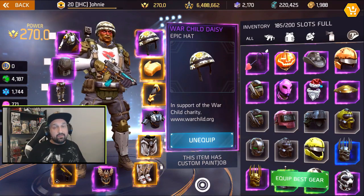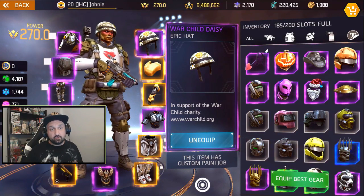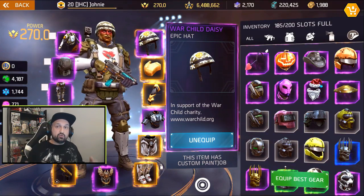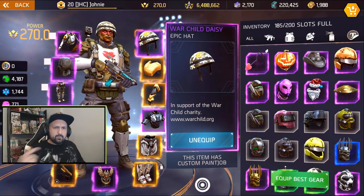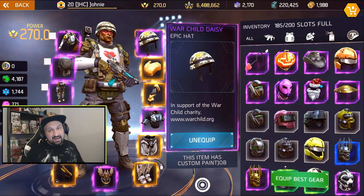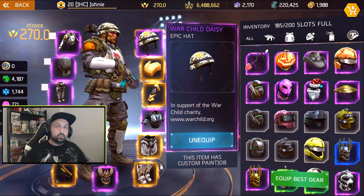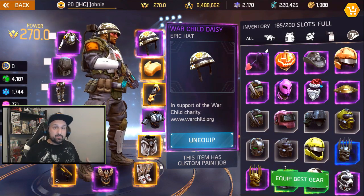At number one is the War Child Daisy epic hat. It was a tough decision between number one and two, but I took this one as number one because it's my favorite of the two. The War Child Daisy was only available for a couple of days - it was a charity item. Madfinger Games gave players a chance to support a charity; they had about three days to buy a bundle in the game with real money, and all profits went to the charity. You can check the website warchild.org. What you got in the bundle was some stickers and the War Child Daisy hat - a military hat with some flowers and stickers on it. It's pretty cool and super rare, and there's no way to buy it unless they come back every year with the charity - and if they do, we don't know if they'll bring back the same cosmetics.